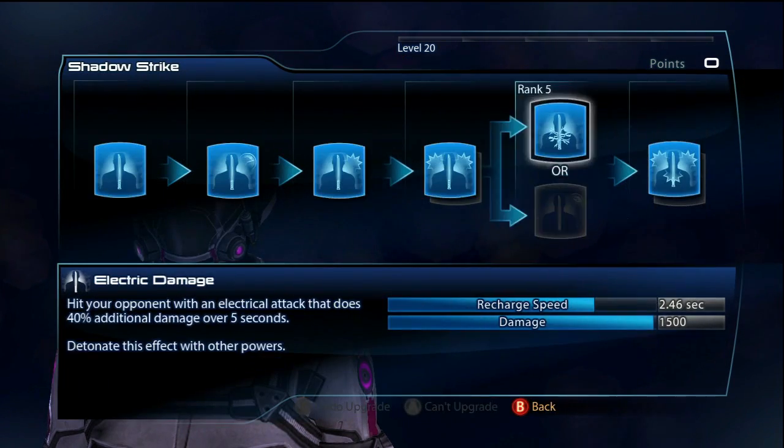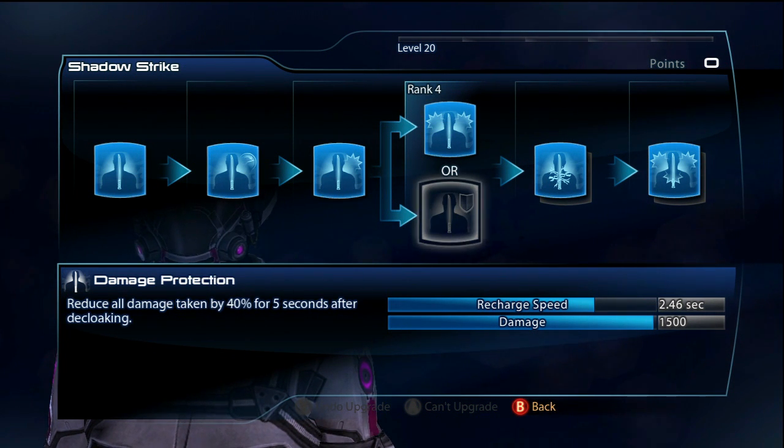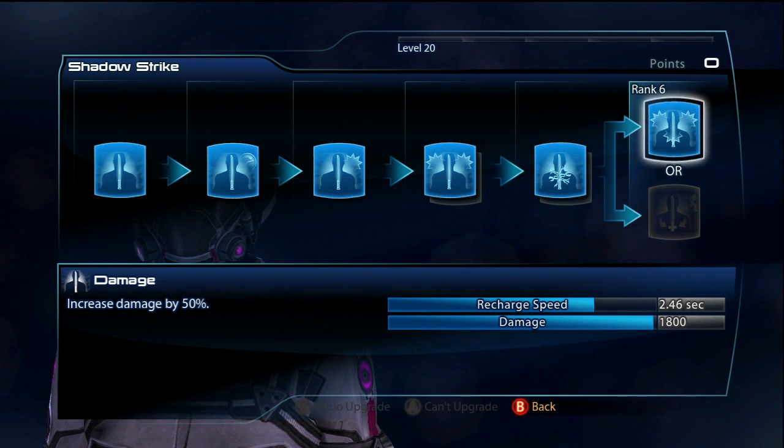For Shadow Strike, this is interesting — pure damage. I 100% agree with this. I don't think the damage protection is really that useful, and the pure damage is a lot better. In the first field, electrical damage gives you DPS and can set up tech bursts, which is nice for killing larger enemies. Then finally, 50% damage bonus.